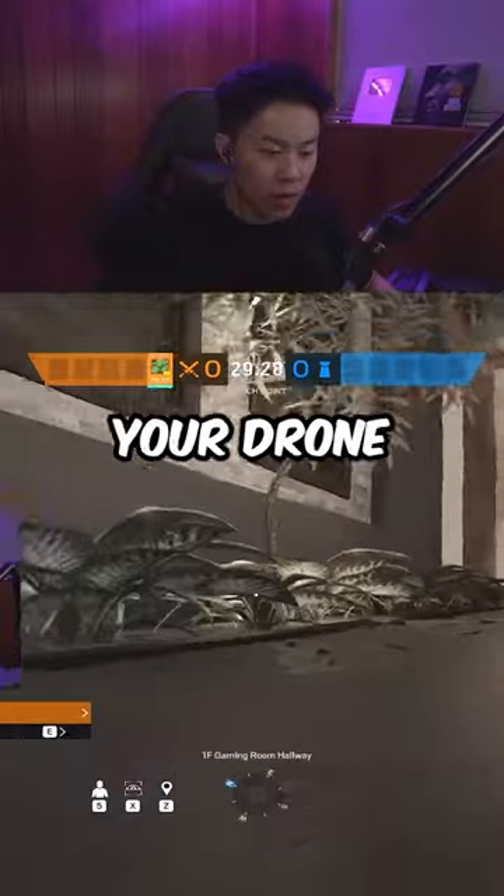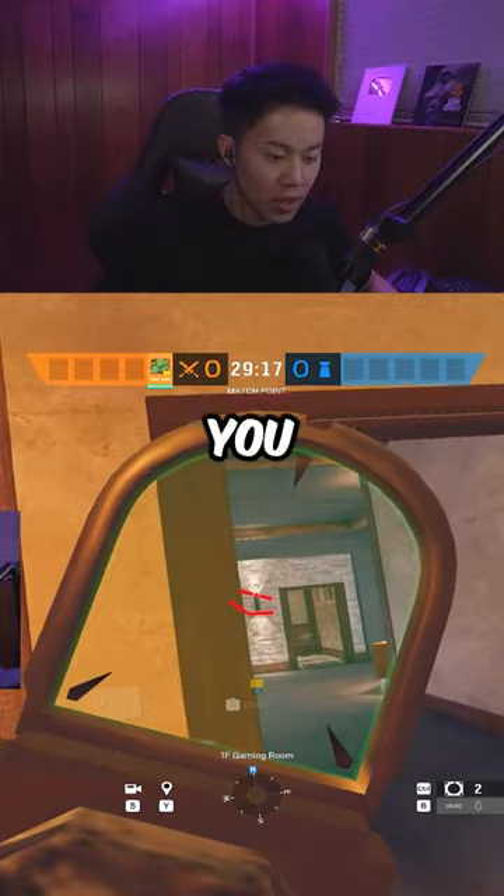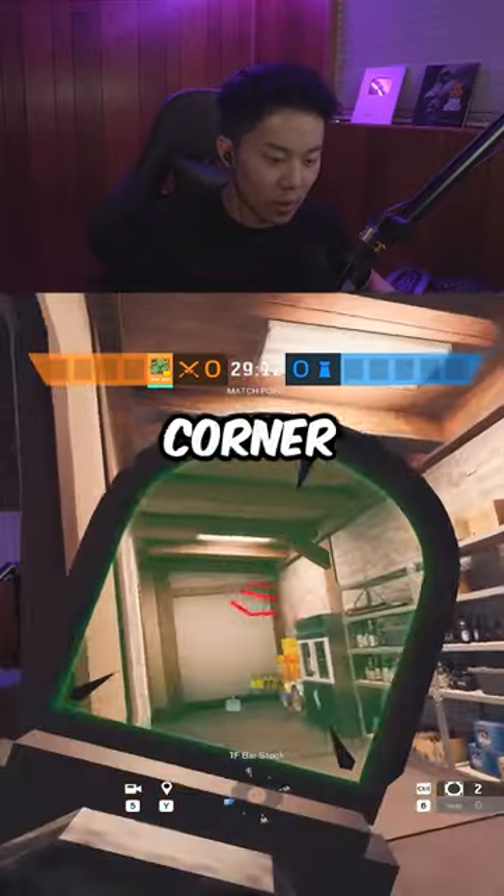We're going to enter through games window, hide your drone in this bush right here, and have your team sit on this pre-played cam. Once you're in, you can hide your Zero cam inside the lamp and the other one can go in this top corner right here.